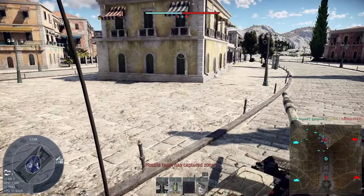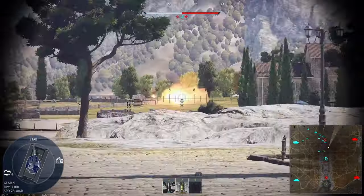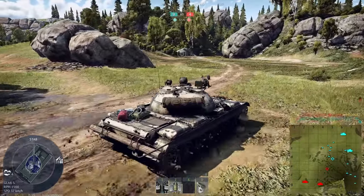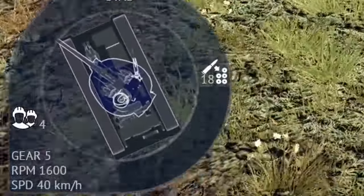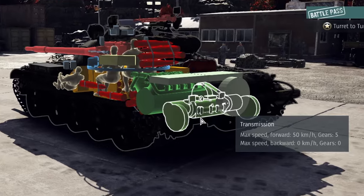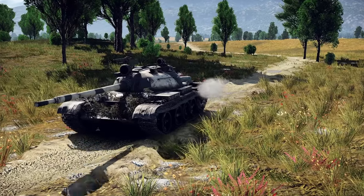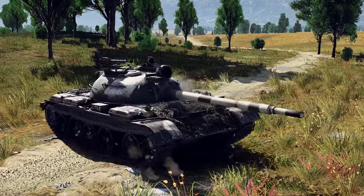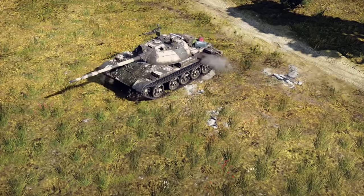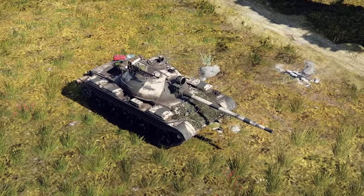The Type 69's mobility isn't the fastest by any means, but it's decent enough and shouldn't leave you behind teammates. Your stat card max speed is 50km/h, but you'll most likely cruise in the high 30s to low 40s range. It can reverse, slowly — be thankful it even has a reverse gear. It can swing the hull around fairly quickly despite lacking neutral steering. One tip: if you're trying to turn around from a standstill, drive forward a tiny bit to give yourself a small push before turning, as that will significantly improve your turning speed.